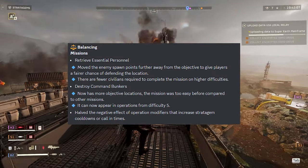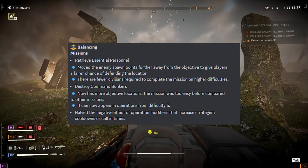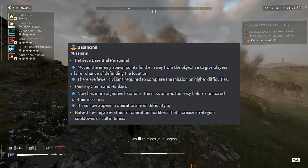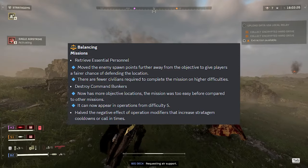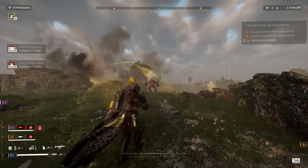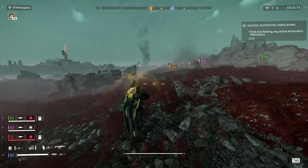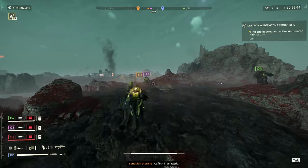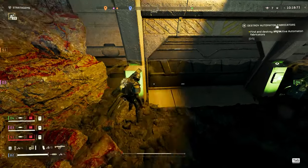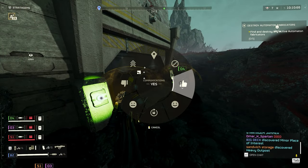Let's get on to the balancing. For missions, Retrieve Essential Personnel — they moved the enemy spawn points further away from the objective to give players a fairer chance of defending the location. Also, fewer civilians are required to complete the mission on higher difficulties. Destroy Command Bunkers now has more objective locations; it can now appear in operations from difficulty 5 and has the negative effect of operation modifiers that increase stratagem cooldowns or call-in times. The changes to Essential Personnel are welcome — those missions were a pain. The best change here is the halving of the negative effects of stratagem-related modifiers; removing them would've been best, but this half-step is still acceptable.